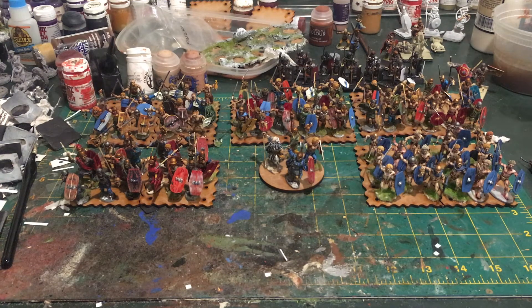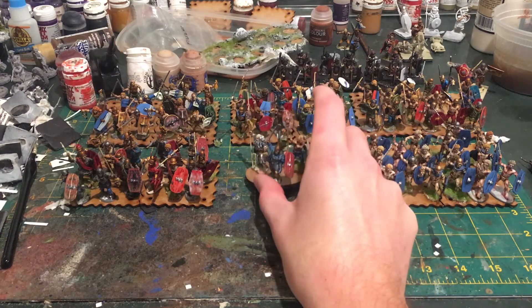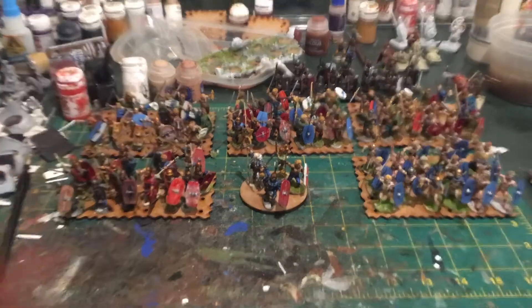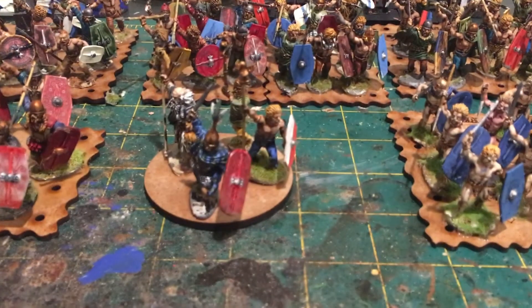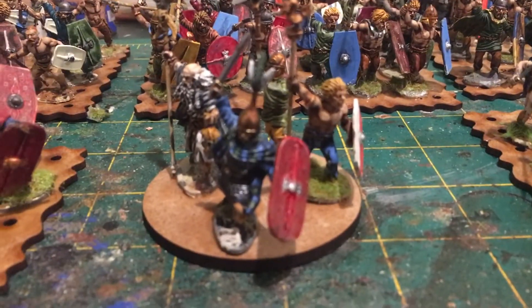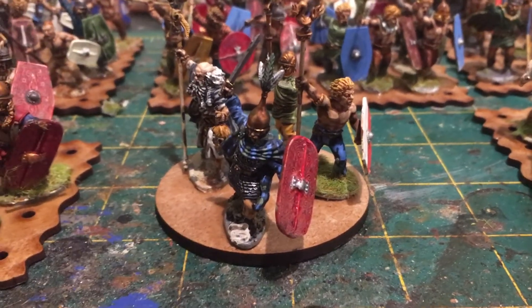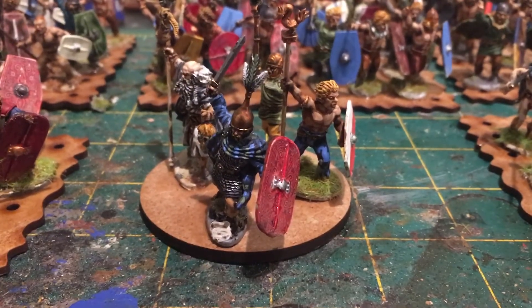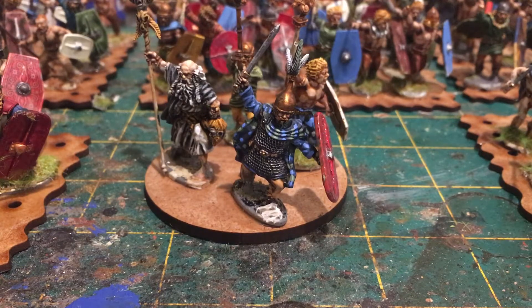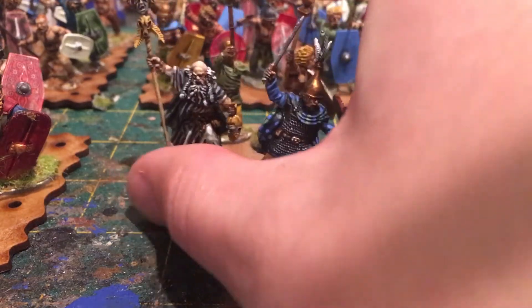The army command group includes a druid, a noble war leader, his standard bearer, and a horn blower. I just love the horn blower figure — he was originally just a unit leader but I upgraded him to a local chieftain. The plaid — or tartan — cloak turned out pretty well. I think these are pretty cool and turned out nicely.